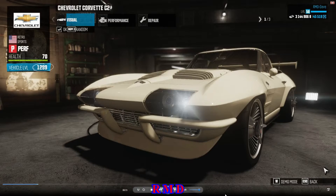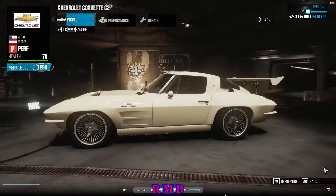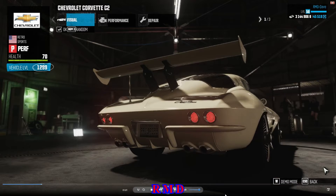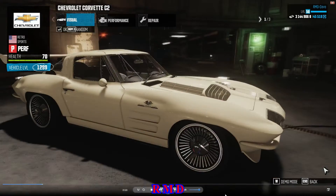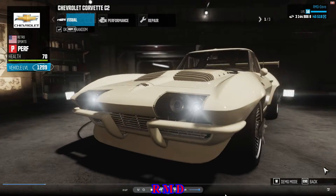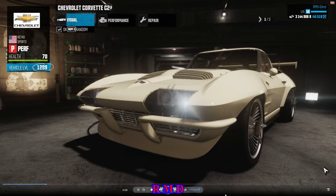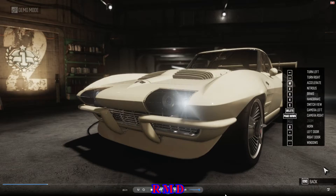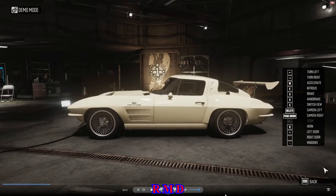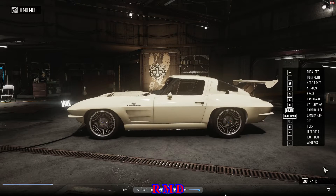Now, this is the performance one. Official colors, official rims, put a spoiler on it. And some spinning things on the wheel there. Standing still it looks a bit strange, but when the wheels are turning, it kind of looks okay.